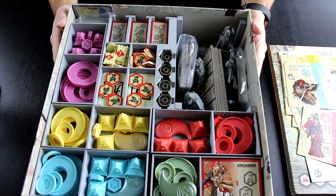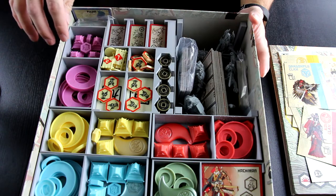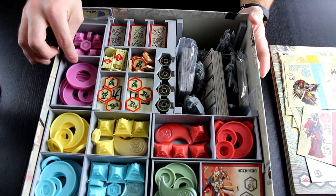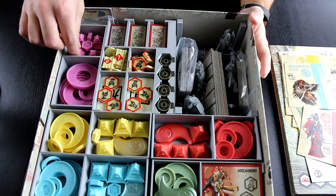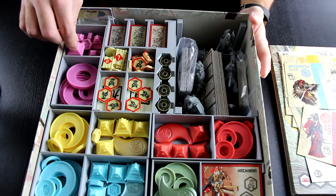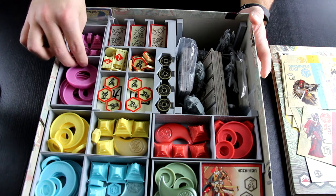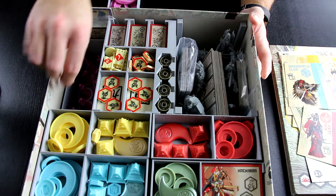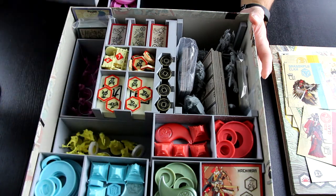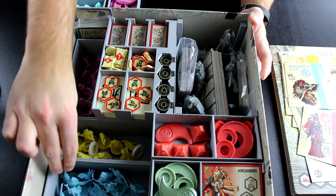Moving these aside, we have our first printed components. Just going over the layout — these are the clan tokens, so you have the bases right here for the miniatures, and then you have the strongholds that you can build, and some of the point counters and honor counters. These are all removable, so we can take them out. And right underneath are the clans.